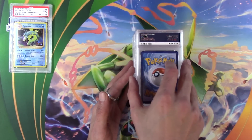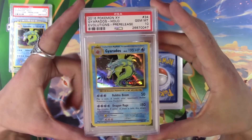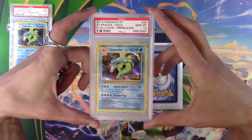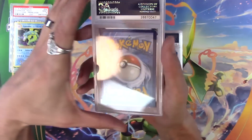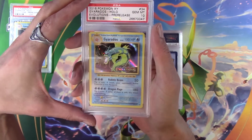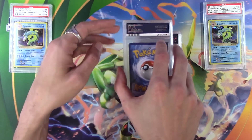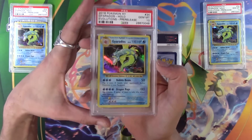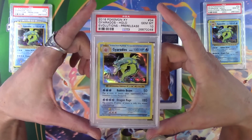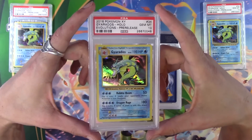It's fine. I wonder where the staff ones are. And a Gem Mint 10! Gem Mint 10 — Gyarados Evolutions Promo — a Gem Mint 10. Oh my God, that's so awesome. That goes over there. Second one in, already got a Gem Mint 10. And a second Gem Mint 10! Oh my God. We're getting lucky — two Gem Mint 10s out of three cards so far.